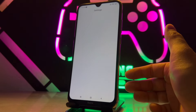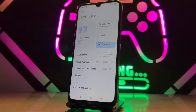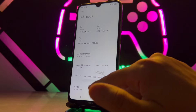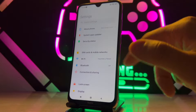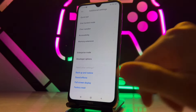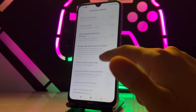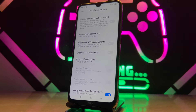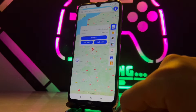Once you click on that, it's going to ask you to turn on the developer option on your phone. Go to Settings, then About Phone, then tap the build number repeatedly until Developer Options is enabled. Once done, exit Settings, scroll all the way down to Additional Settings, find Developer Options, and select this application from the list.